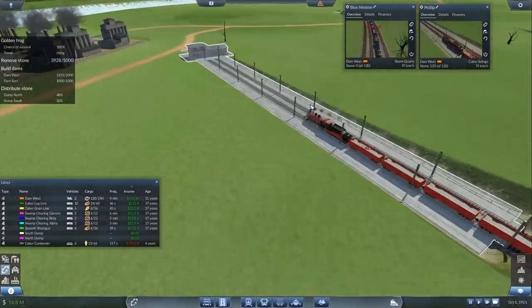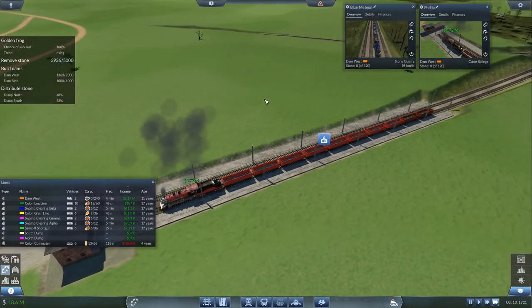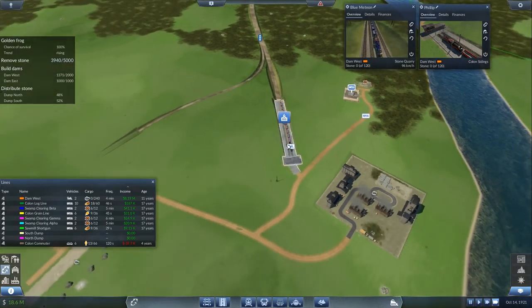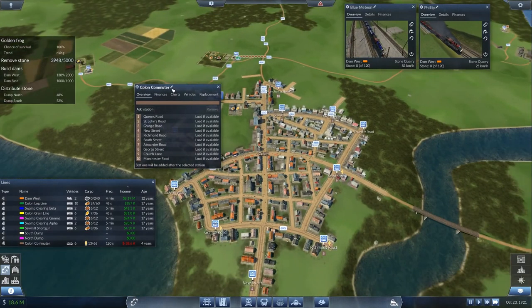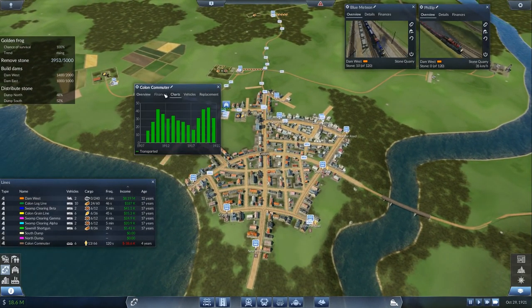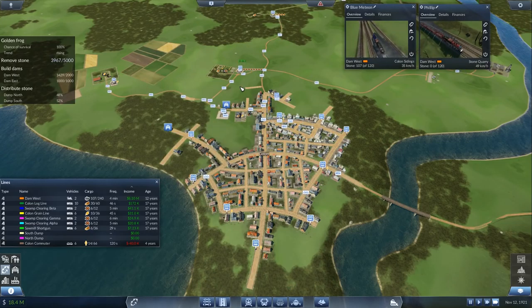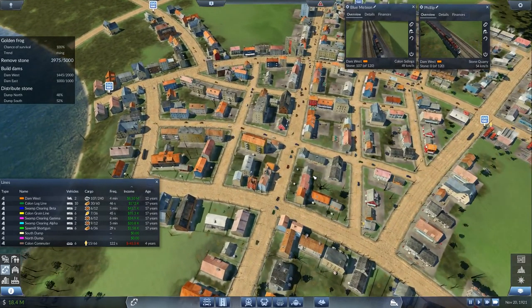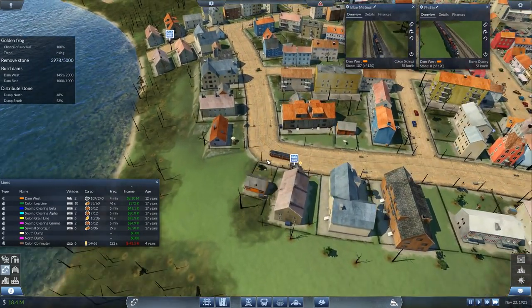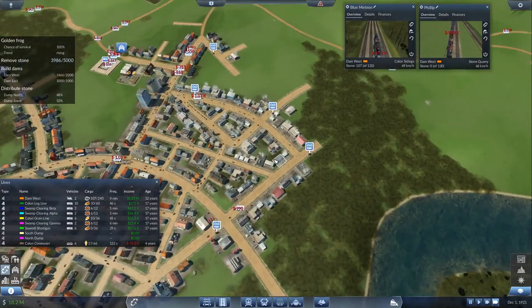Should be the same value here — yep, 3.72 million, I'll take it. So what's wrong with the Colon commuter? No one's using it. The most passengers we've had was about 42 or 43. You know what would make it better? If we had a train connecting the cities, people would actually have a reason to get on these trams. But I'm not going to do that.